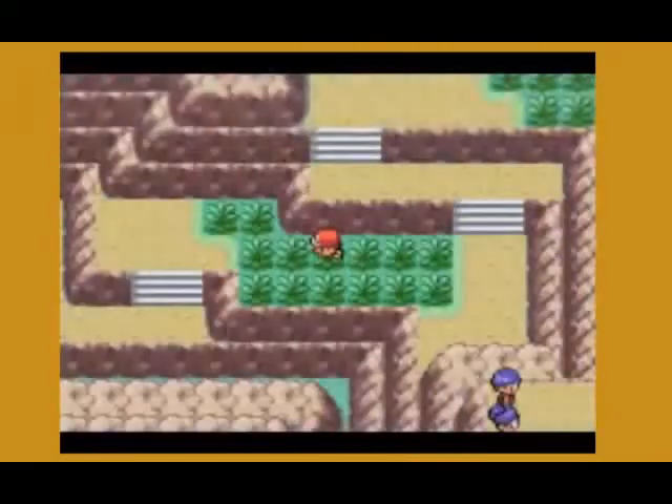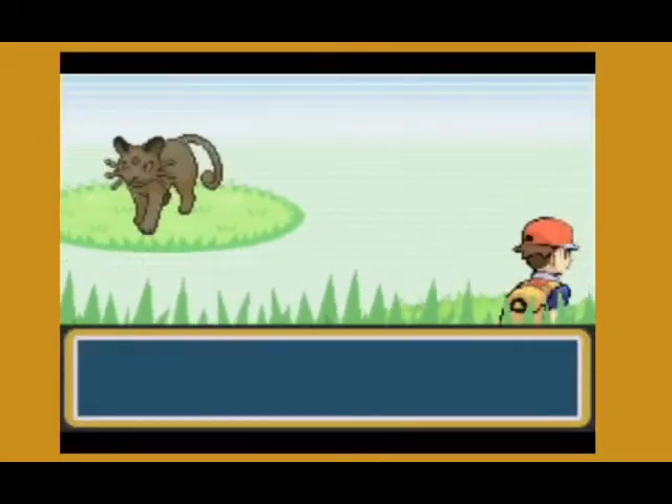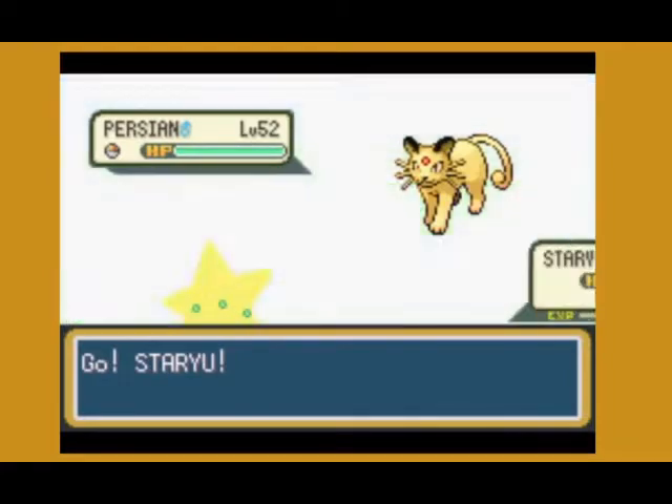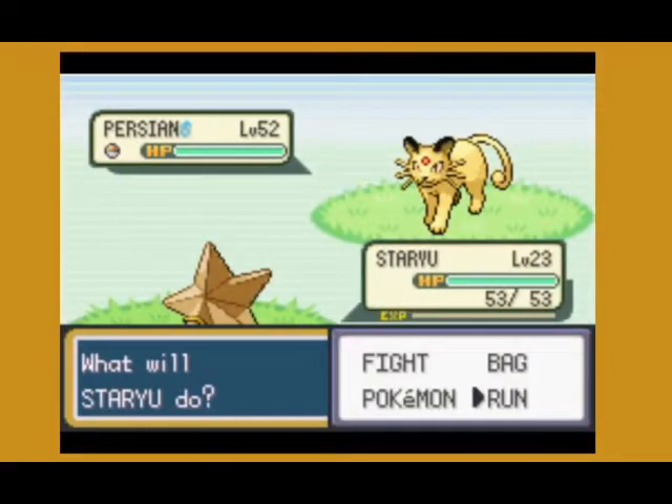Here I am in the Saval Canyon, I'll show you the first encounter. Not shiny — Persian is a 5% I think, but that's not what I'm looking for.